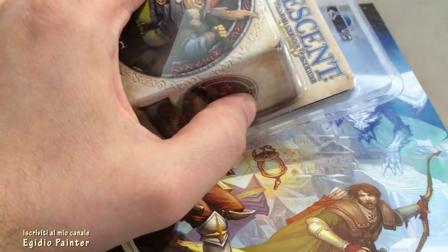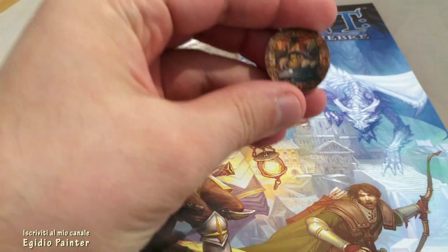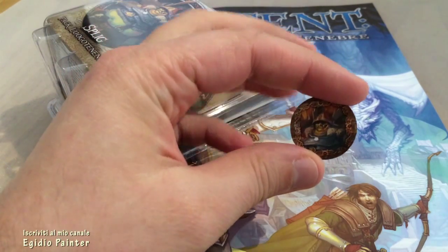Ricordiamo che nella campagna dal titolo La Luna d'Ombra vi sono in tutto sei luogotenenti, rappresentati da segnalini. Eccone uno.